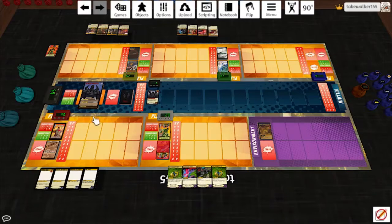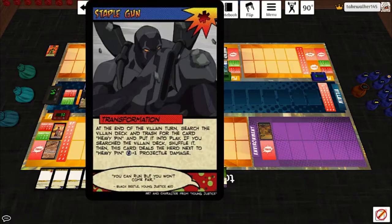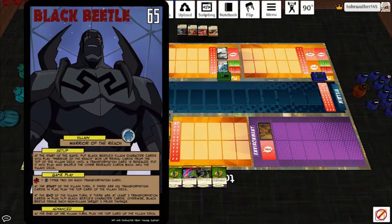Let's go. Start of the game: put Black Beetle's villain character cards into play Warrior of the Reach side up. Reveal cards at the top of the villain deck until the transformation card is revealed, put it into play, shuffle the other revealed cards back in the villain deck. We start with the Staple Gun. End of the villain turn: search the villain deck and transfer the card Heavy Pin, put it into play. Search the villain deck, shuffle it, then this card deals the hero next to Heavy Pin three projectile damage. Gameplay star is H times two on each transformation card.